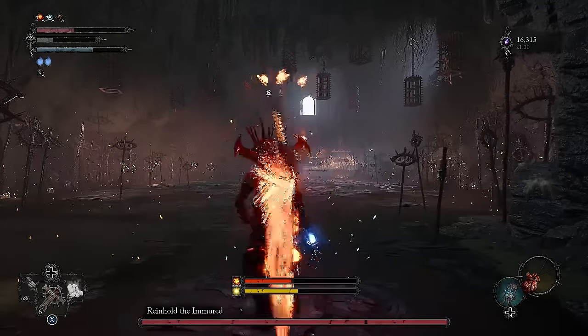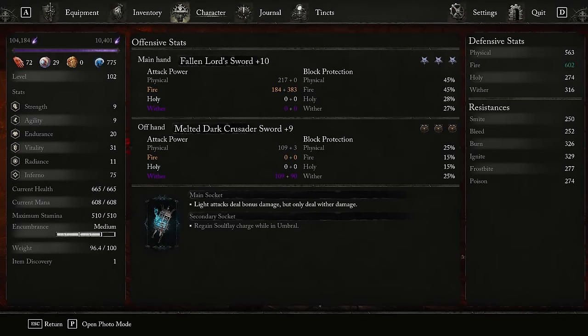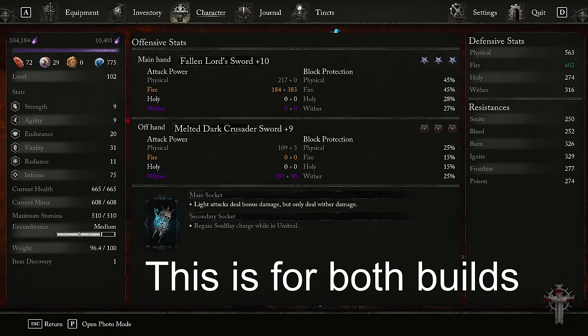I basically didn't use the charge rings and the offhand sword in the footage. I'll show the Fallen Lord's Sword's location after stats. For the stats: 75 Radiance for the cap, then the rest into HP and Endurance — easy peasy. Get HP and Endurance to 40 to 50, and whatever you want after that. You can reach like level 1000 or something in this game.